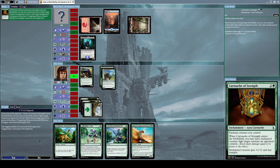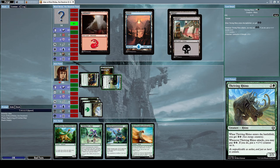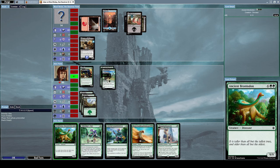Let's use Thriving Rhino and alpha strike him. Whenever Thriving Rhino attacks, you may pay two energy to put a plus one plus one counter on it — that's cool. He summoned Wasp of the Bitter End, a flying 2/1 insect horror creature. Whenever you cast a Bolas planeswalker spell, you may sacrifice Wasp of the Bitter End to destroy target creature.